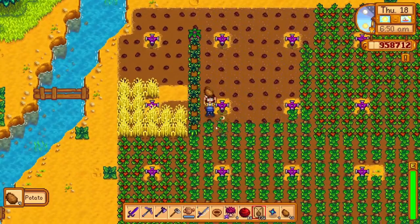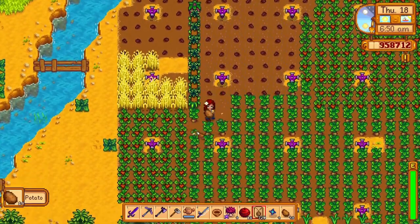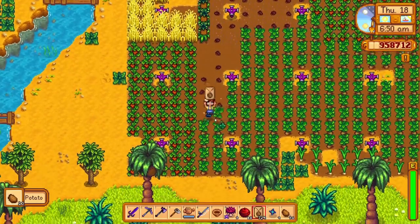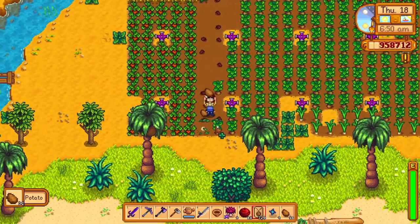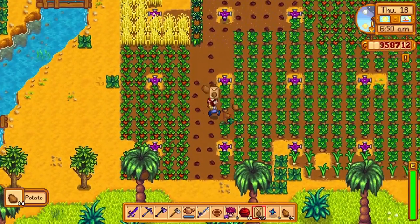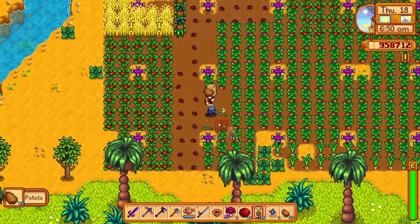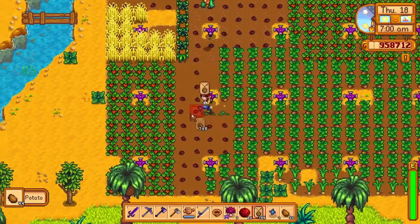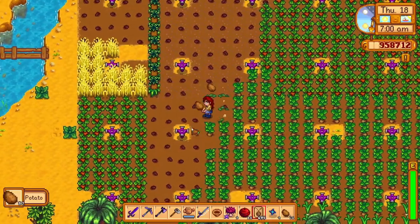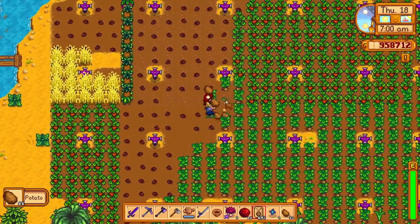I have made a huge potato farm and I have tons of potatoes just ready in the chest — don't ask me why, you'll have to find out soon in an upcoming video. So I thought I could use the potatoes to complete this quest by making some hash browns. The hash brown recipe can be bought at the Stardrop Saloon for only 50 gold. To make hash browns you will need one potato and one oil.